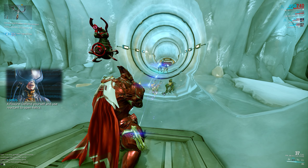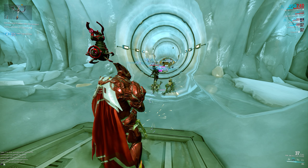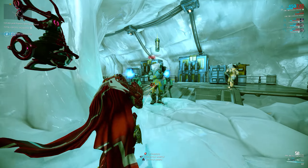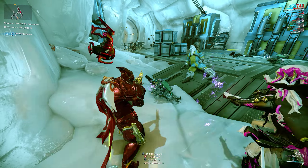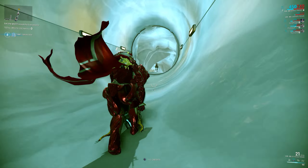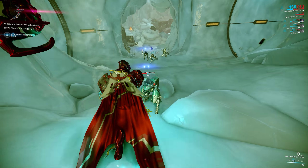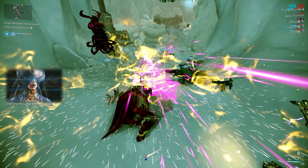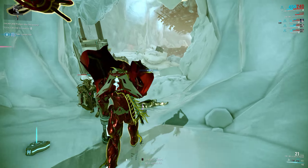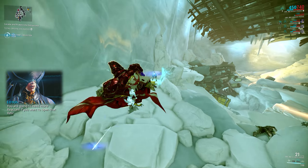A fissure — defend yourself and use reactant to open relics. The enemies are dropping reactant. You are going to need more reactant if you want to open that relic.